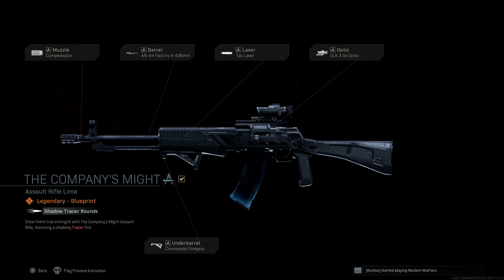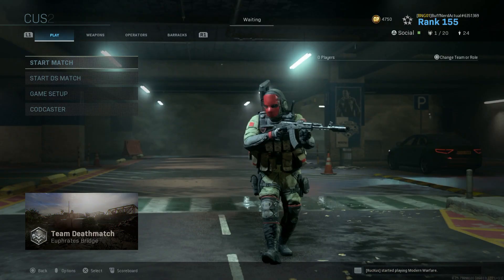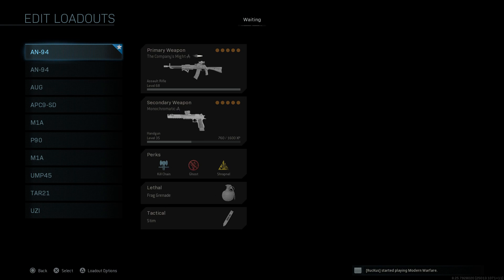Here you can see the final AN-94 Company's Might blueprint, which you get when completing the Battle Pass at tier 100 for Season 5. You can see the attachments and some of the cosmetic differences on the weapon. Let's back out and go to our custom class where we have this all kitted up and ready to go.